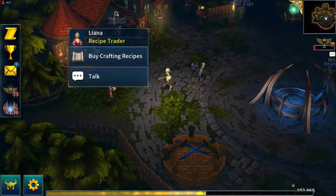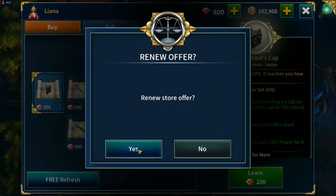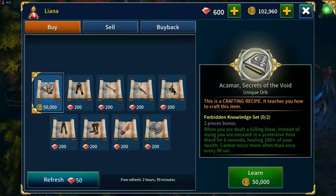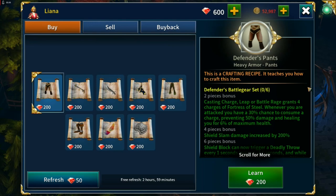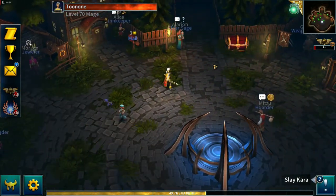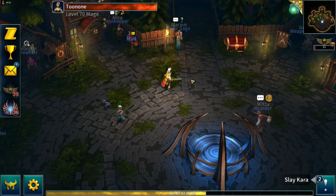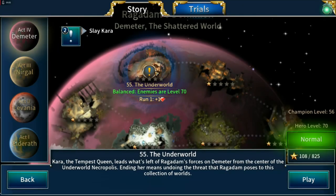Since quite a few hours have passed, our free refresh has come up - let's see what recipe we get. We shall learn that one and await the next free refresh. That recipe is now removed from the list of available recipes - it will never appear again, it's permanently unlocked for us. I could go craft it if I had the materials, which obviously I don't. So let us jump in to the final story map.